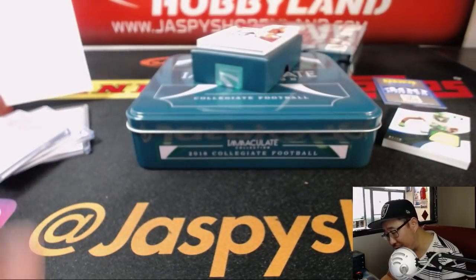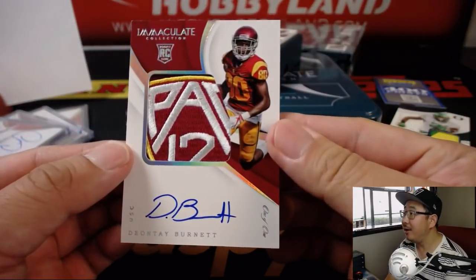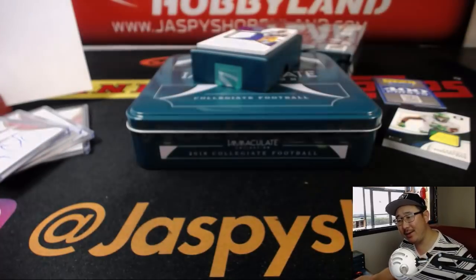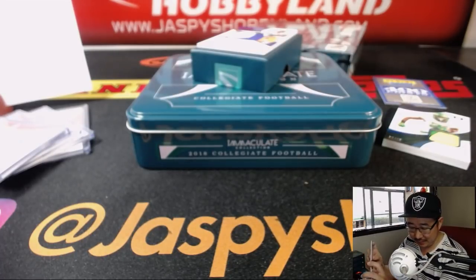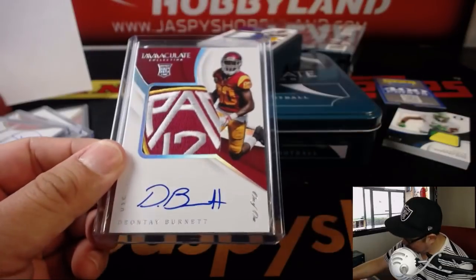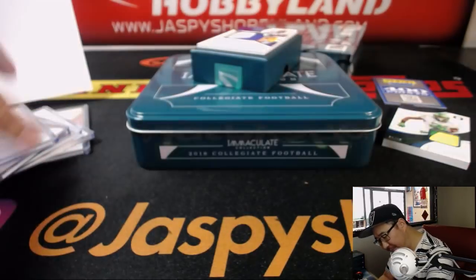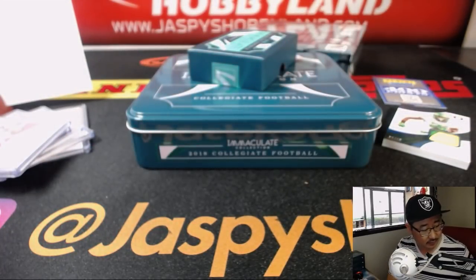And another beautiful patch — that's a 1 of 1. Nice Pac-12 patch, Deontay Burnett in his USC gear, 1 of 1 — another 1 for Jason L. Wow. All aboard the Big Hit Express! That is strong. And the last one here — nice 2-color patch, nice autograph, that's Darius Geis. 87 out of 99, Adam Wilson.